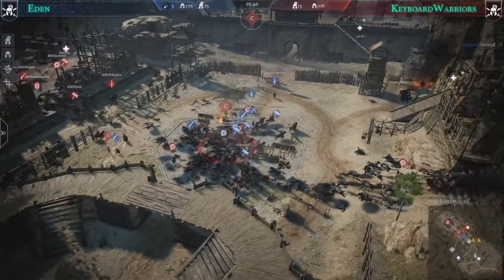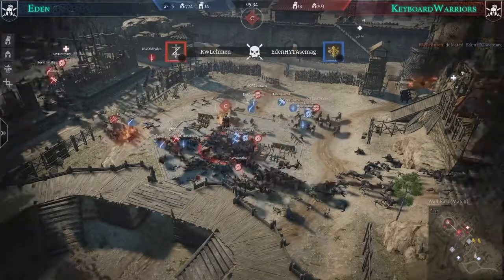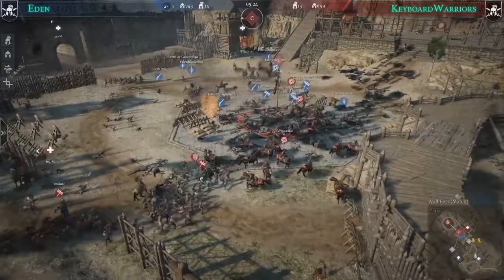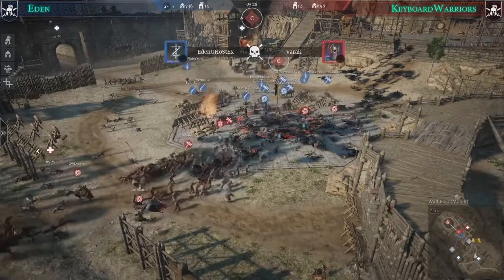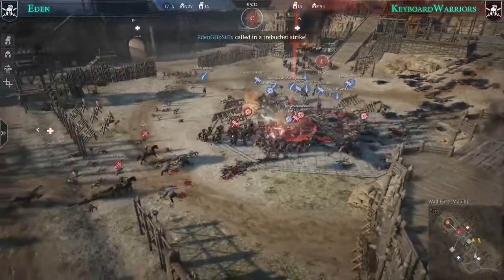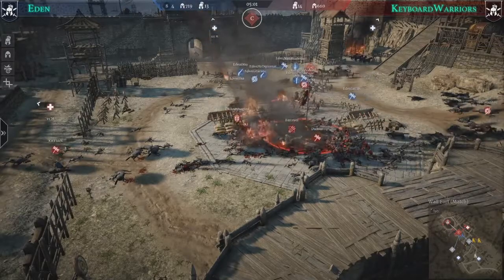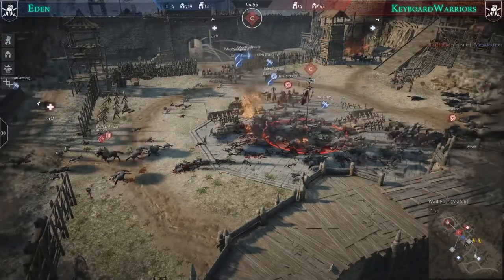Eden looks close to securing C point. Some cavalry and support units are arriving but the fight is not yet decided — Eden has 14 players alive versus 12 from Keyboard Warriors. Keyboard Warriors still have the nearby supply and keep bringing more units to the frontline. Eden is bleeding out and needs to retreat — hussars are waiting for the charge while other units pull back. A distribution shot then lands hard on Keyboard Warriors.